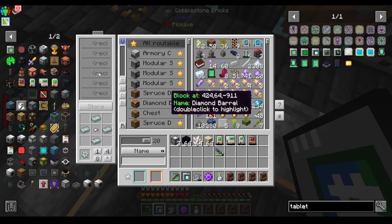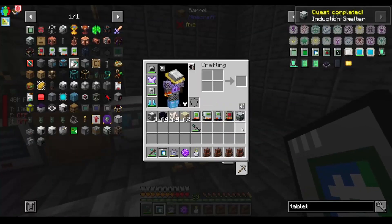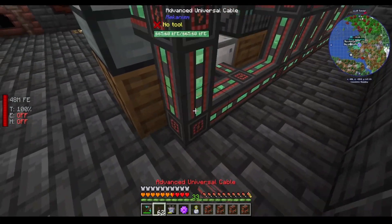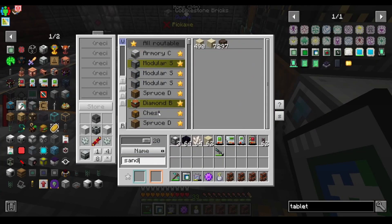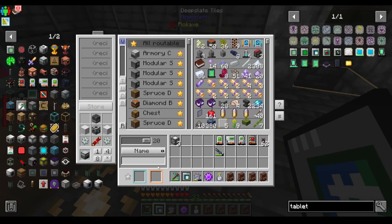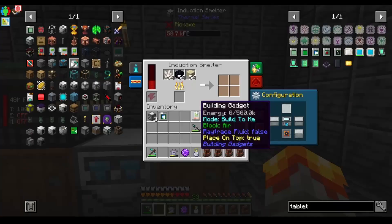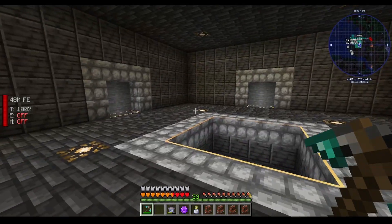I should be able to make two, cool. We need a red flux coil, and then the induction smelter here. I'll put it right here so that I can output to the bottom. Then let's put sand and all three in - this is going to give us hardened glass. And we are now getting hardened glass, which we can use to build a wither farm. I heard it is supposed to be wither proof, though I'm not entirely sure.